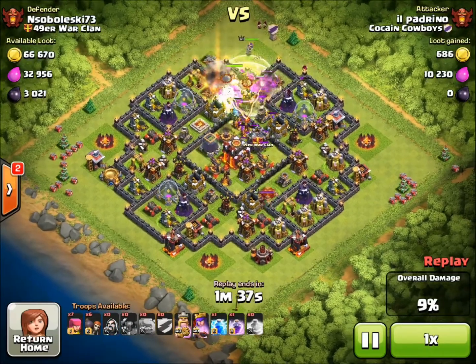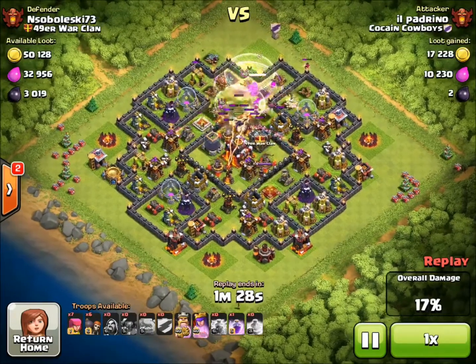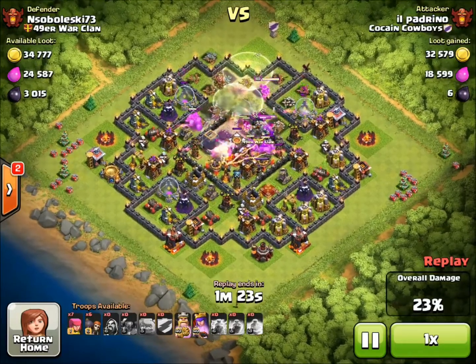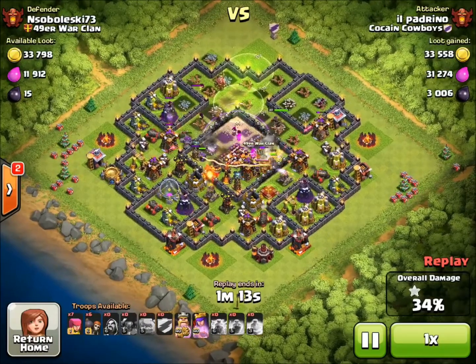Between the five Golems, they can really take a lot of punishment before they're killed off. Once the clan castle troops are lightning bolted, the pack moves into the center of the base. You can see the Inferno Towers are hitting the Golems and the Pekka, but it still takes a while to kill them all off. You really don't have to freeze the Inferno Towers.